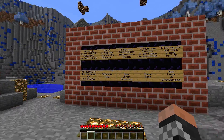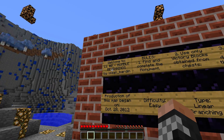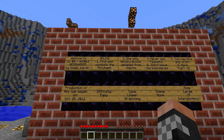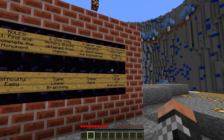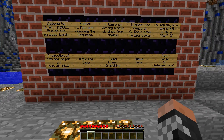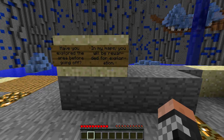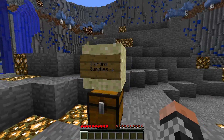So I decided I wanted to do a CTM map instead. I'm doing 'Lonely Islands — Humble Beginnings' by that guy. Rules: find and complete the monument, use a victory box. Do not play on peaceful — I'll play on easy. Have fun! Anyways, this is going to be a CTM map. Let's just get started.